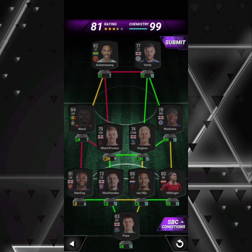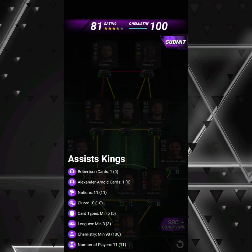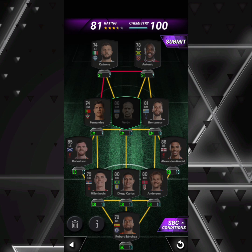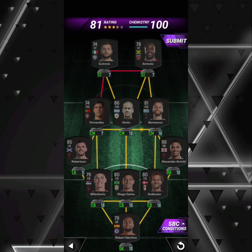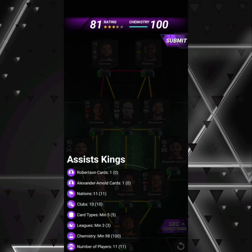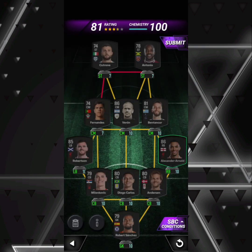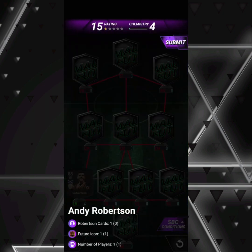For Assist Kings, you pretty much need to use an icon — I used Juan Sebastian Veron in the middle. Then I used Cutrone as a non-rare silver and Fernandez as a rare silver. You need one non-rare gold and must ensure you have 10 clubs and 11 nations, and of course Robertson and Trent Alexander-Arnold.